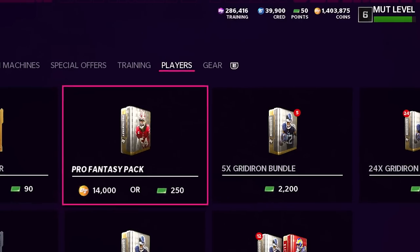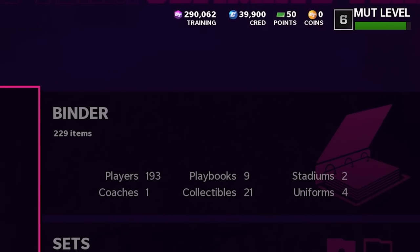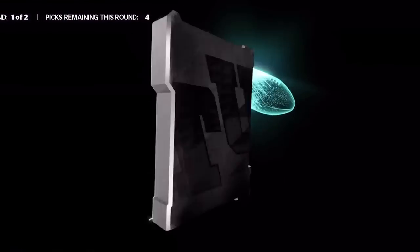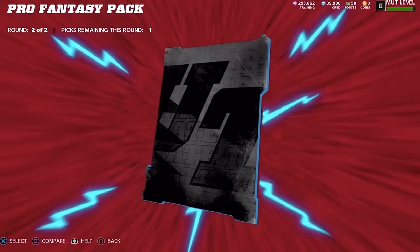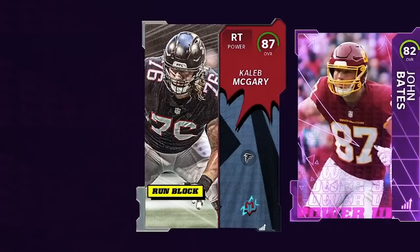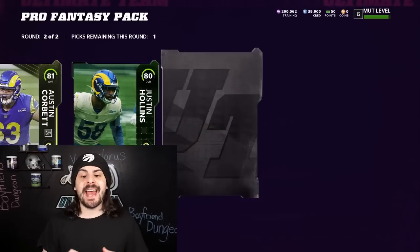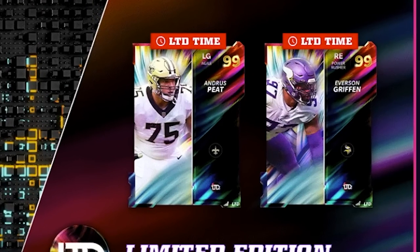In today's video, we are going to take 1.4 million coins and turn that into 100 Pro Fantasy Packs. As you can see, we have zero coins and a zero overall team. We are going to build the best possible team by opening up all 100 Pro Fantasy Packs, use players from these packs to build a team, sell off any cards we don't need at the end, and then try to compete in Weekend League. There are still LTDs at the time of recording this video.